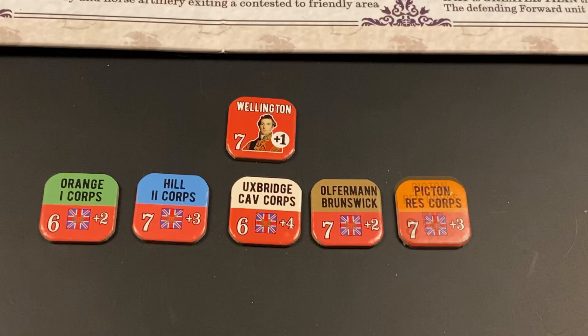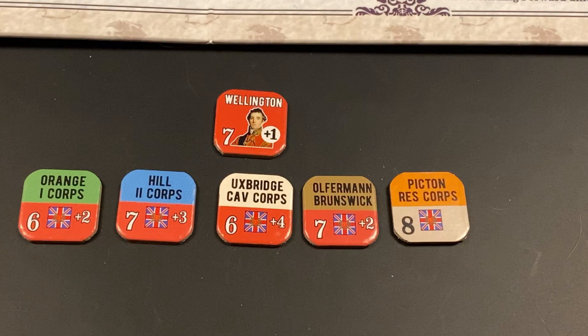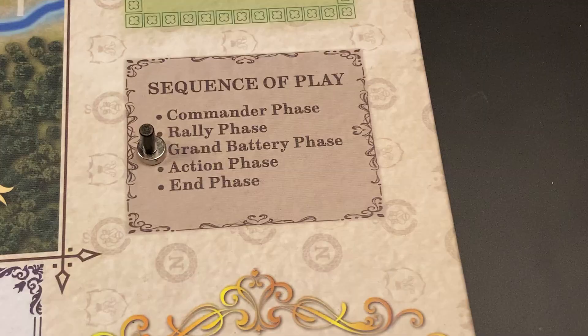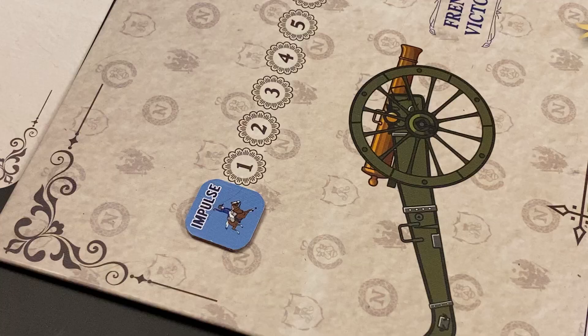Note that on its spent side, Picton has no battle rating, so you cannot use him to influence a battle while he is spent. Now we go to the grand battery phase. We will assume the grand battery opens fire at one of the areas using indirect fire. We then proceed to the action phase, starting with the French first impulse. We place the impulse marker with the French side showing on the number one circle.